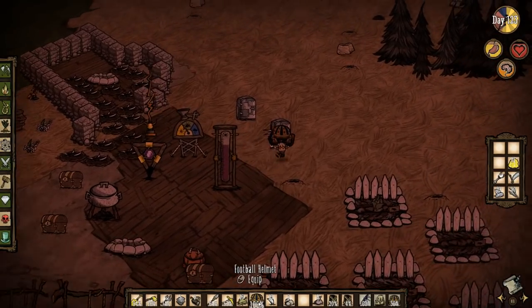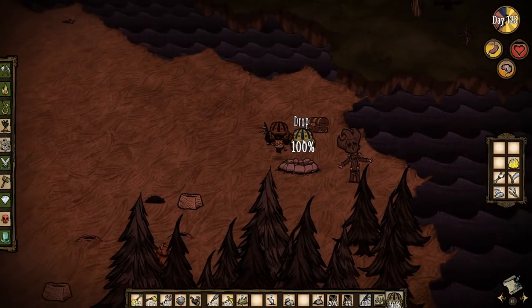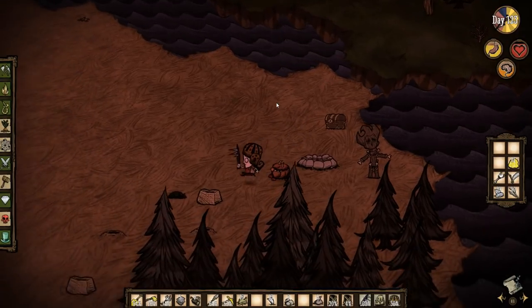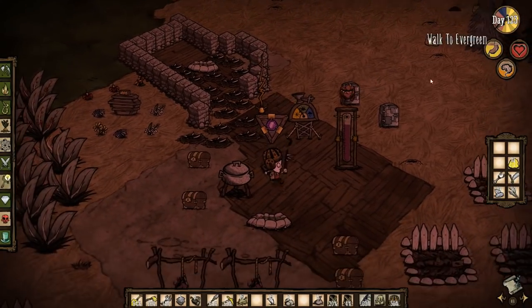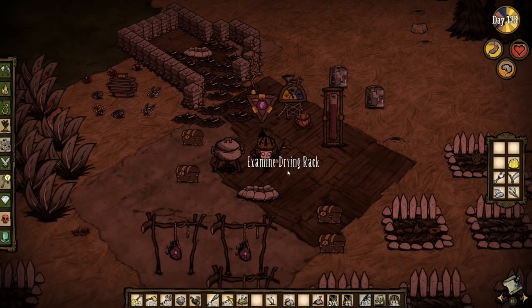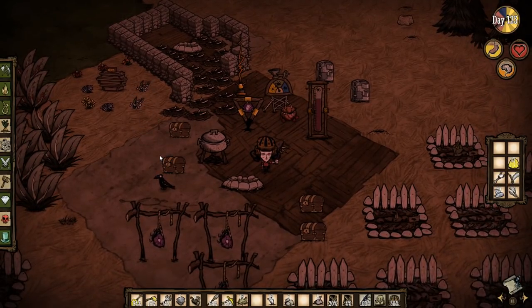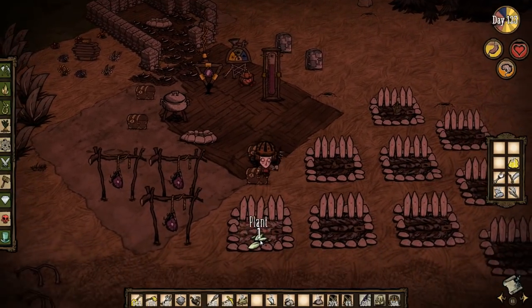We will put the backup football helmet in this chest at this revival point. So we've got a log suit, a football helmet that we can put on, some rabbit earmuffs just in case. We could do with having a backup heat stone as well — I can't remember how to make one. Let's make one now before it gets too dark. We'll just use one log on the fire to get through the night, which should take us into day 124 — unless we accidentally step into some sort of weird time portal in the middle of the night. I doubt that's going to happen.